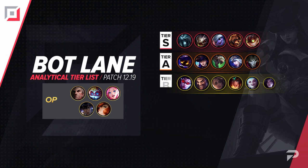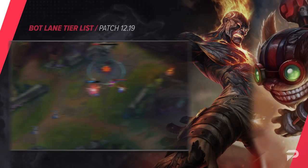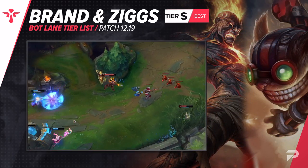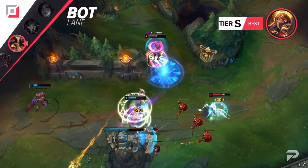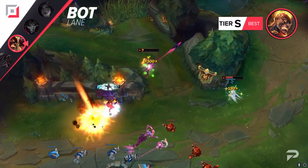Now let's move things down to the bot lane. Brand and Ziggs are moving up to the S tier. At this point, anybody that plays bot lane and isn't abusing these mages is pretty much trolling. Just look at the tier list — six of our top 10 champions are mages, yet way more people are interested in trying to force the lower tier ADCs to work. And then they end up complaining about the role being weak because they have no agency and need a support to play the game for them. But there's no one to blame when the answer is right there in front of them and they still refuse to change their ways.